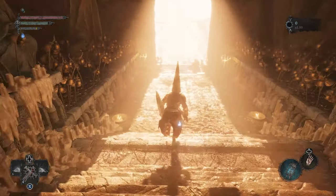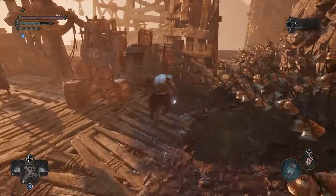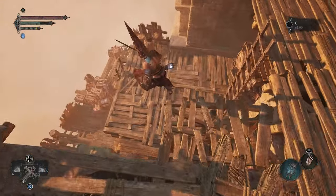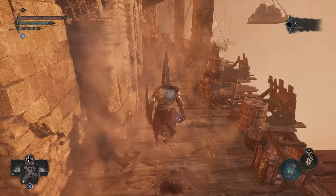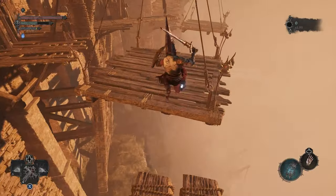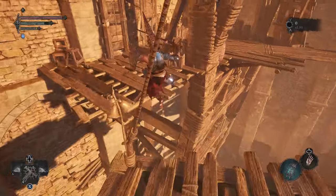From there, run out into the sun and dodge roll through some wooden barricades on your right. Find the ladder and drop down to the lower wooden scaffolding area. This area will require some carefully timed platforming, and there are enemies waiting in ambush behind multiple corners and breakable barriers that will try to push you off the edge as you make your way through this section.